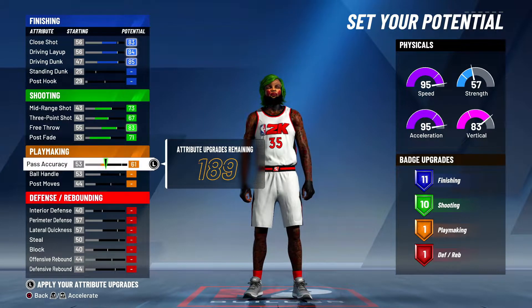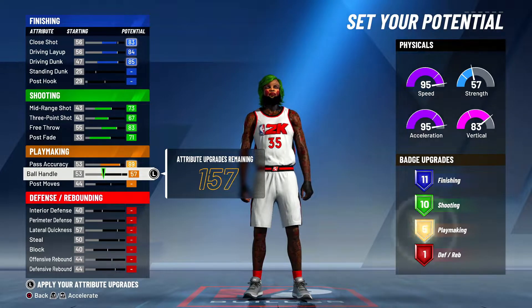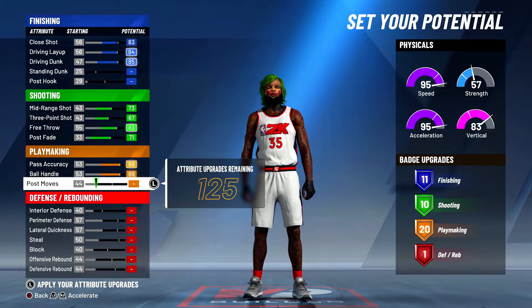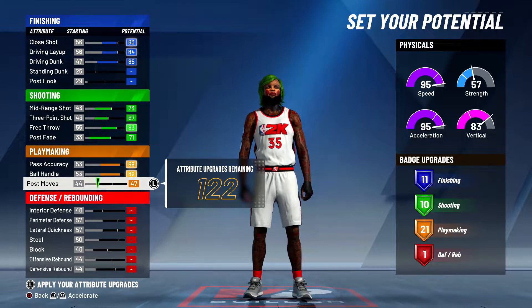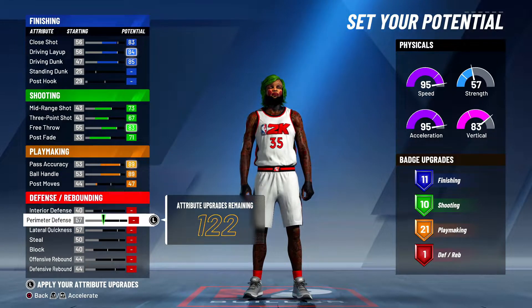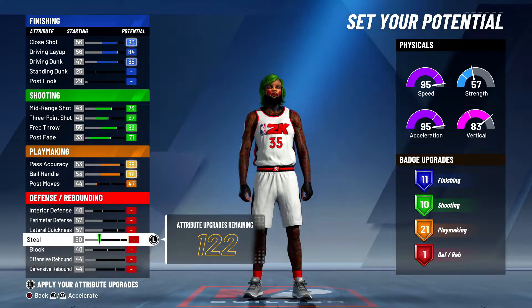Then ball handling — you can max it out if you want. With 23 playmaking badges maxed out, you really don't need 23 though. All you need is 21, so you'll have a 47 post move.